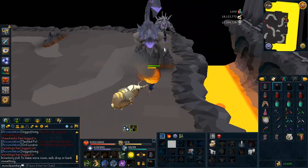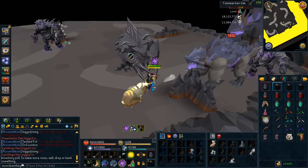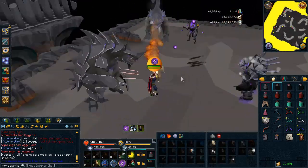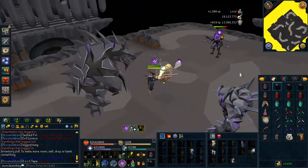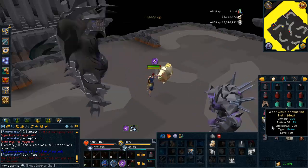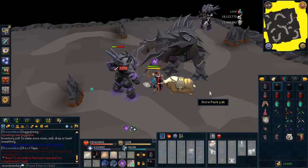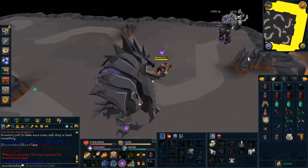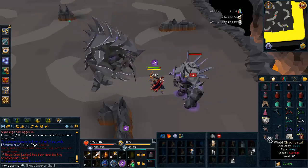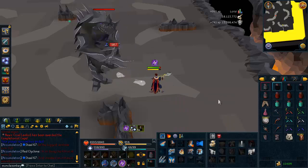On wave 17 there is a magic crystal — you can take that if you'd like, though you really don't need most of these crystals. You can leave almost all of them on the ground and still do a Fight Kiln just fine. We're getting pretty close to the second Jad, coming up on wave 20; we're on wave 18 right now. We'll get one more crystal before the Jad fight on wave 19, which is a ranged crystal, and we'll see our second dill in the coming wave as well.